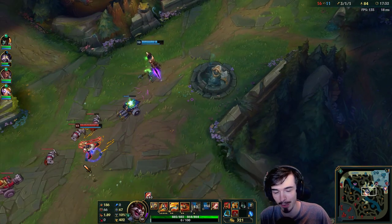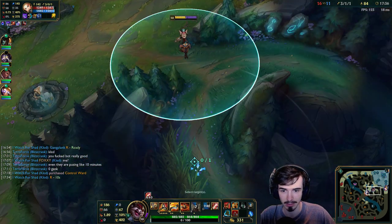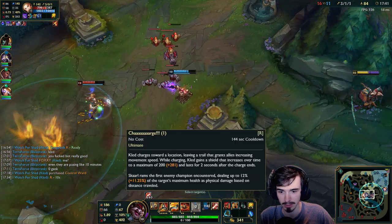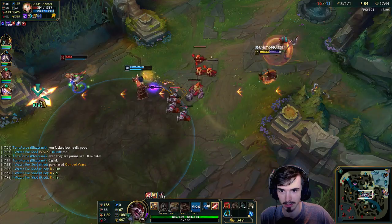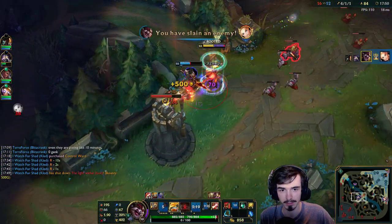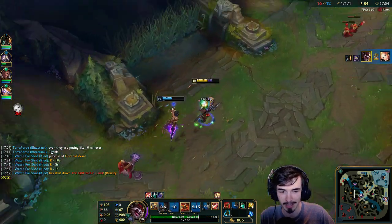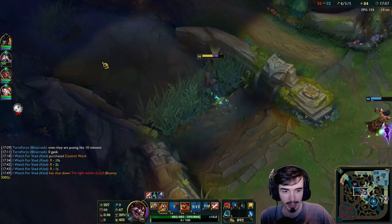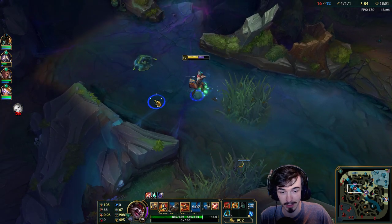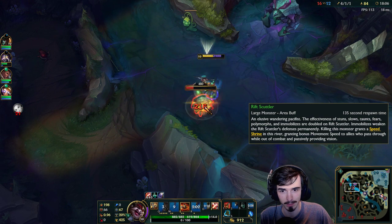I've got my ultimate up in 13 seconds. I would like to go mid lane with this one. Sort of would have liked to give him that Q over to Kassadin, but still — a kill's a kill. We saw Rengar was around here, so we know he's not going to stop us taking this Scuttlecrab. It spawned right away — beautiful stuff.